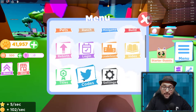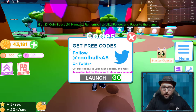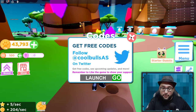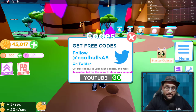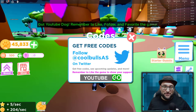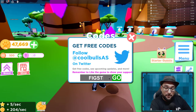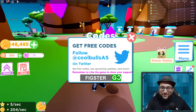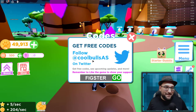There are some codes to use. The first is 'launch,' which gives you double coin boost for 10 minutes. The next is 'youtube,' which gives you a unique YouTube Dog pet. I also have my own code — use 'fixer' to get another 10 minutes of double coin boost. Combined, that's about 20 minutes of boost when you first start.